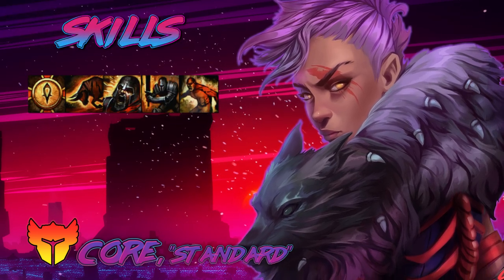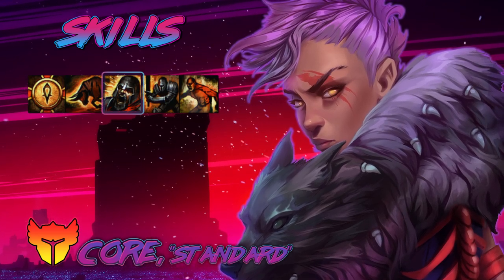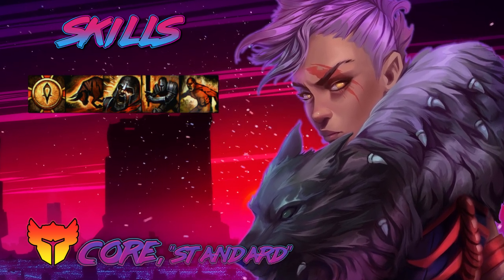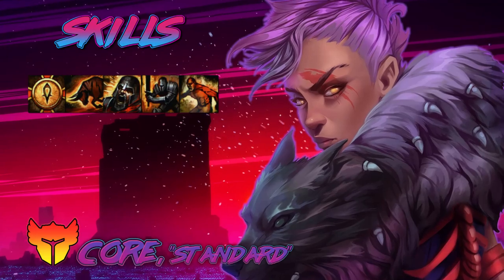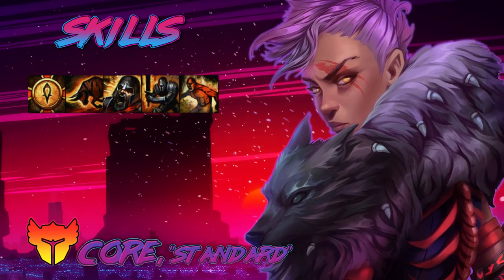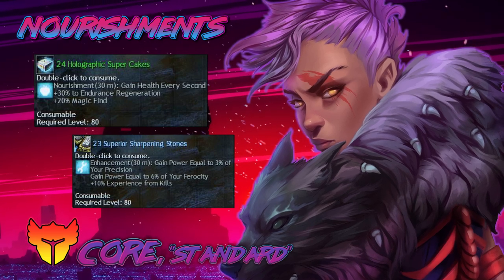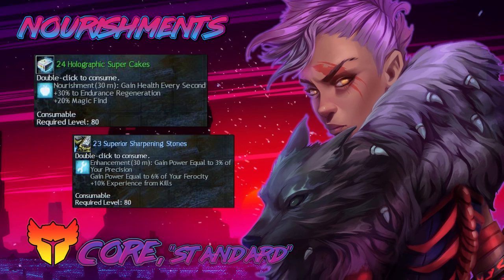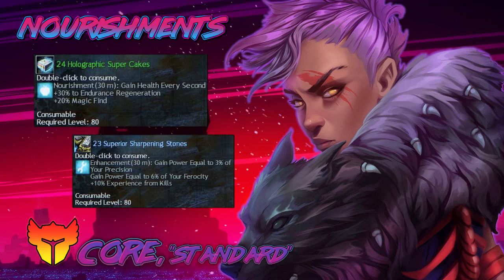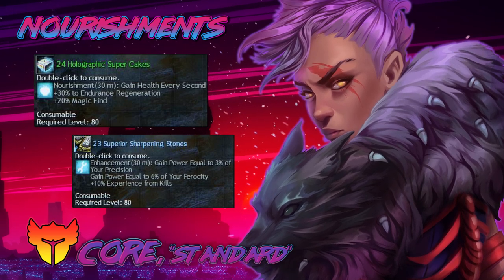For skills, I'm running the same exact thing as my standard spellbreaker build: Healing Signet, Bull's Charge, Berserker Stance, Balance Stance, and Rampage. There's no reason to really change here — you're getting the best of both worlds, but you can do some alternatives if you want to mess around in WvW. Nourishments are the same as the other builds, no change here — I'm just going to put them up on screen. If you're looking for more details, skip back to the standard roaming build for budget and super budget food options.